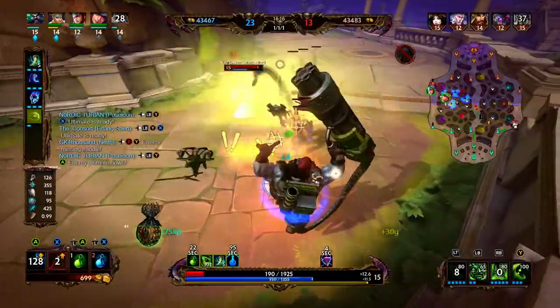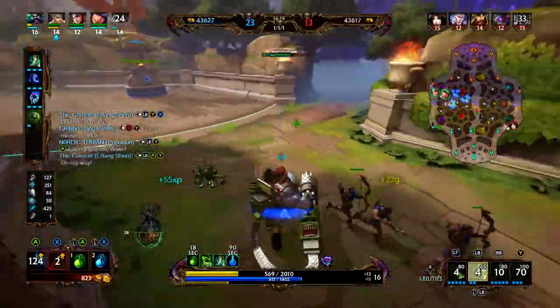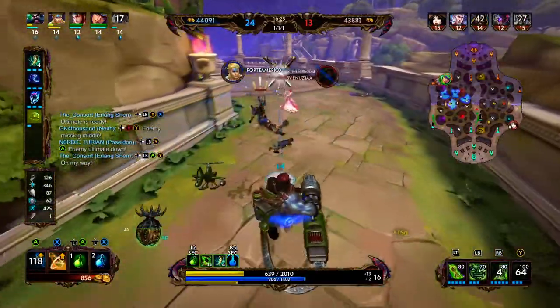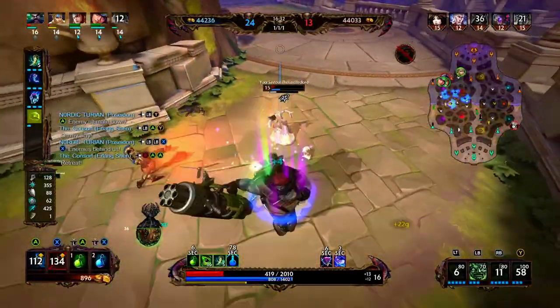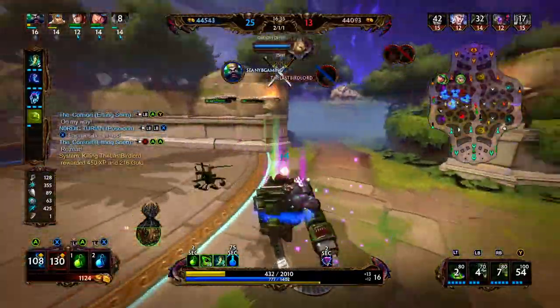So we're going to ult, we're going to try to turn anything we can. We use our three, and we did a lot of damage to her. Unfortunately, I think she has the better abilities. We're going to blink, throw the one, cast the stun, and then cast the two, and we are able to win that.